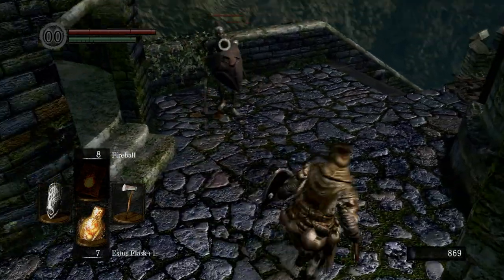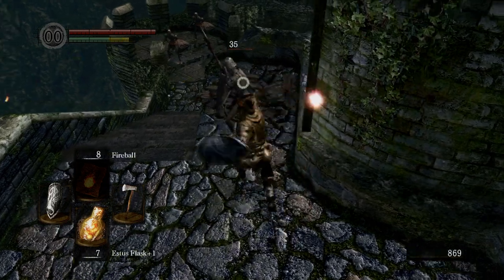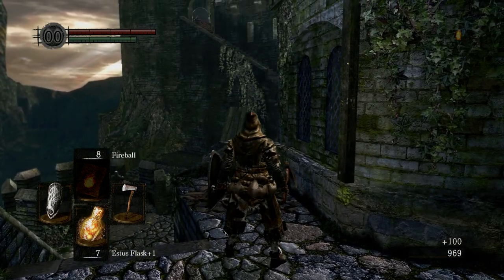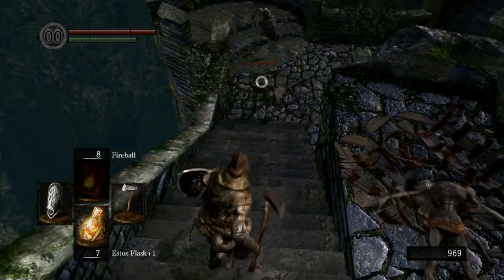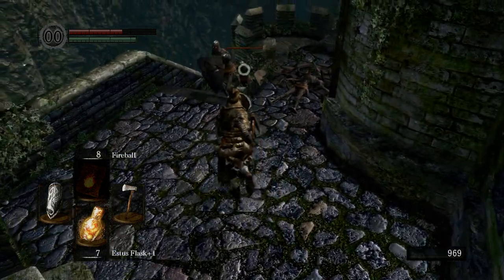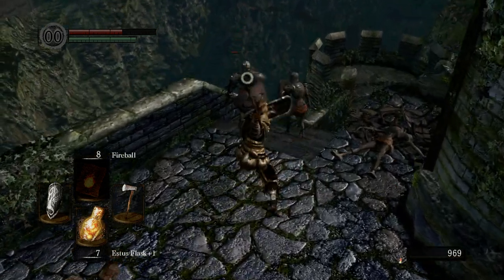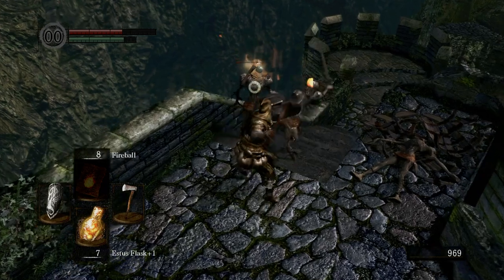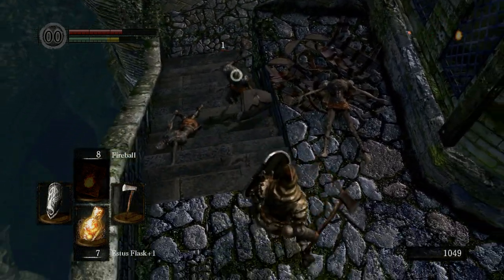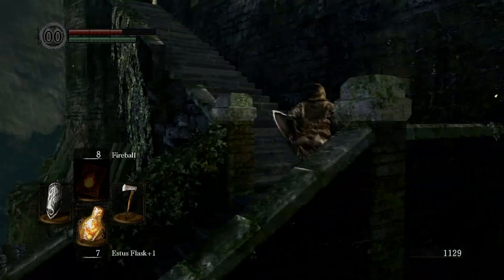I really hate these guys because they hide behind their shields and they usually don't start attacking until you attack them, so you have to bait them into swinging at you and then attack them at that point. I just kicked him — I don't know why the game randomly does that; instead of me swinging my weapon at him, it just kicked him. He was basically trying to heal right there. These guys get very annoying just because they take forever.